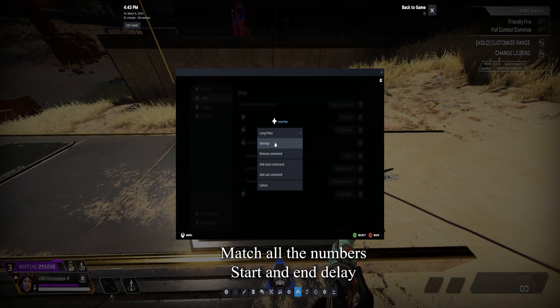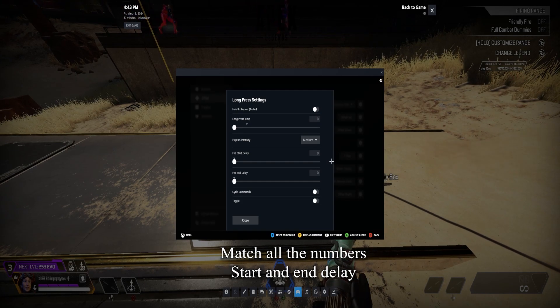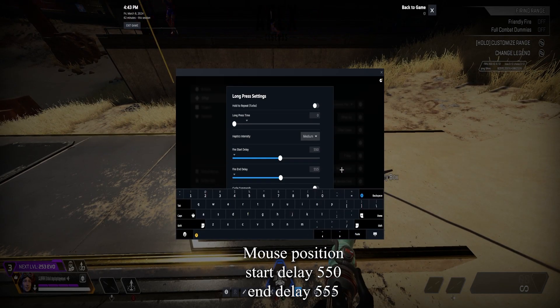In Move Cursor Settings, set Long Press Time to 0 and set Fire Start Delay to 550 and 565.